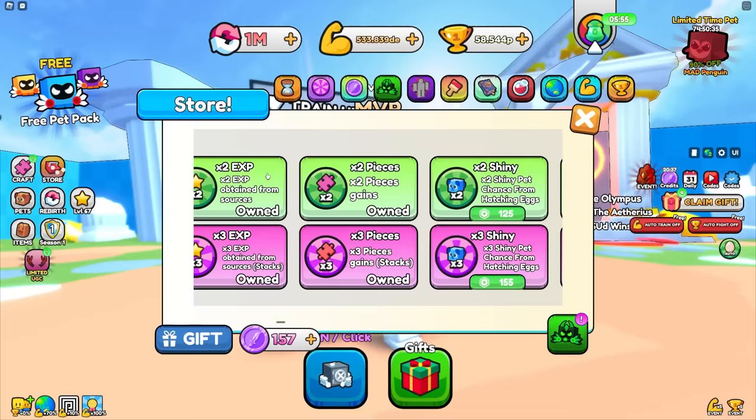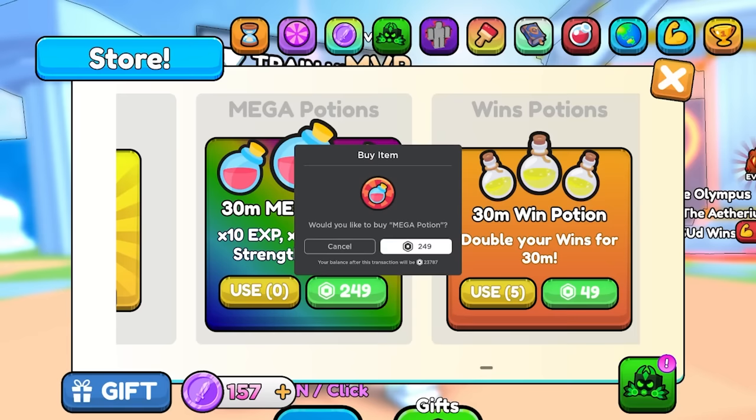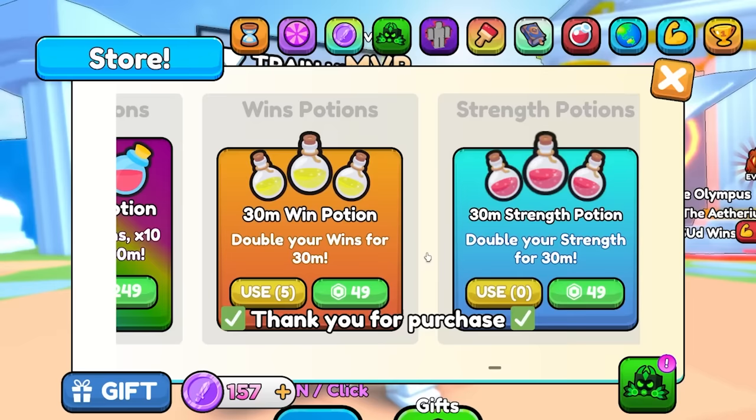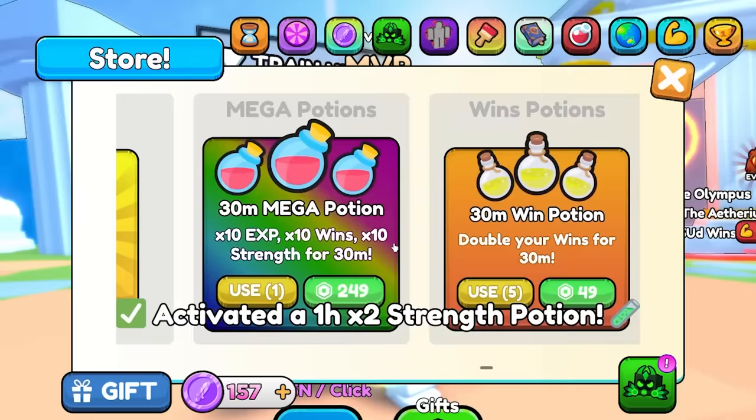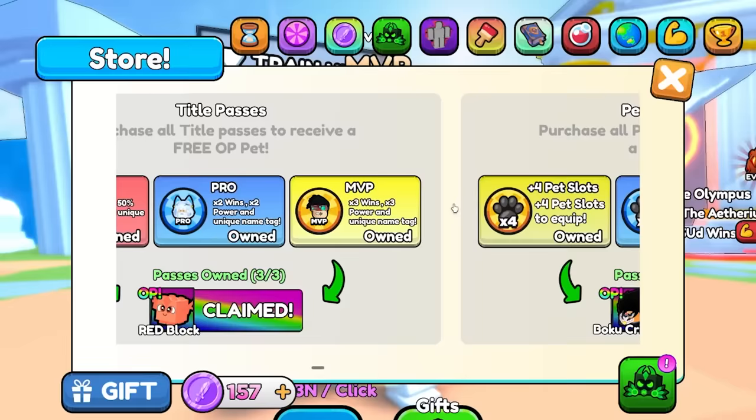I'm going to need every single boost. Pull a Sword has tons of boosts so let me buy everything — it's gonna cost a lot of Robux. This one potion alone costs 250 Robux, strength potion costs 50, plus all the other potions. I already bought everything: the server boost, the normal strength boost, and the mega potion.